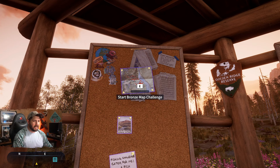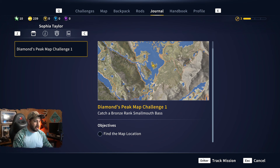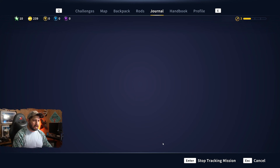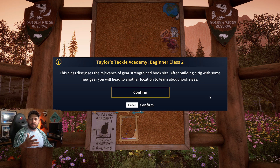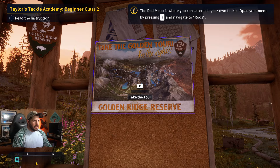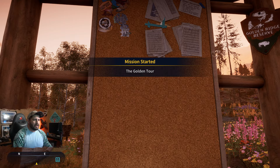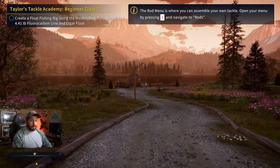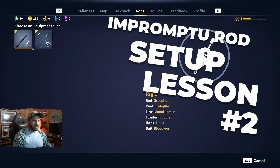We might as well take advantage of some of these challenges. Diamonds Peak map challenge: catch a bronze rank small mouth bass at this location — that sounds possible. Let's go ahead and get that mission, and we're also going to grab a few of these bronze fishing challenges down here. We have gear to make it possible to catch bronze fish right now, which is important. We also have a tackle academy for Taylor's Tackle we're going to make use of as well. And might as well take the golden tour — see the sights of Golden Ridge Reserve.